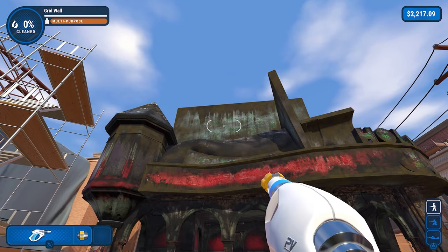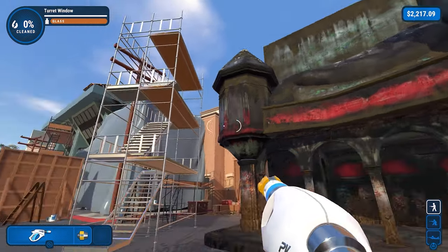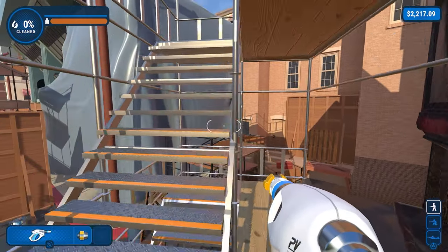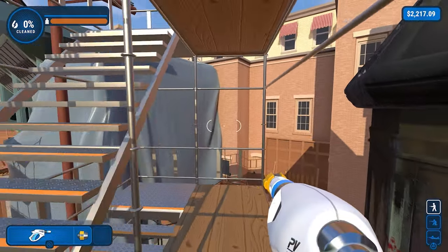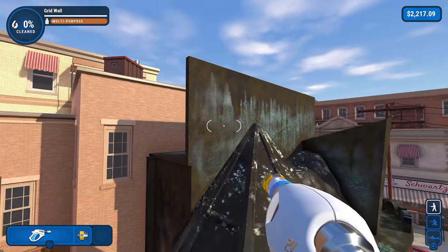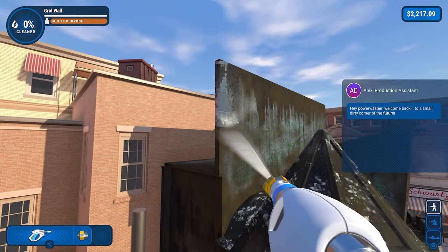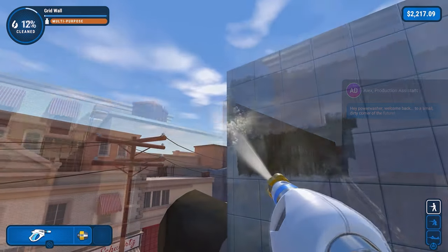The other job-specific achievement or trophy on this level is for completing the grid wall before completing anything else. You can use the scaffolding to head up to the roof and work on the grid wall — the front, the back, and the sides — before completing any other part of the Holomax Theater in order to get your achievement or trophy.